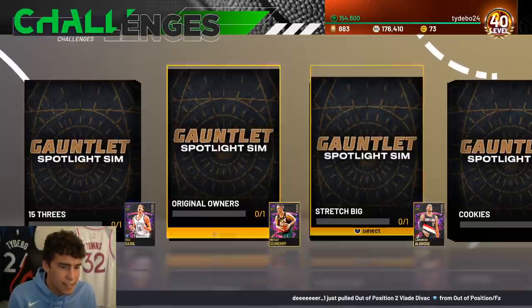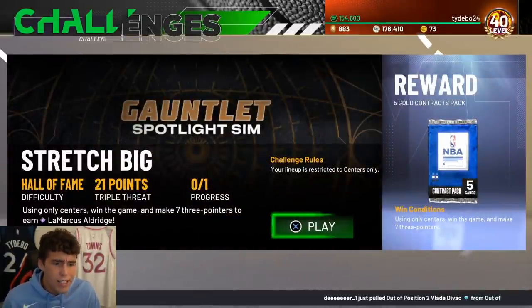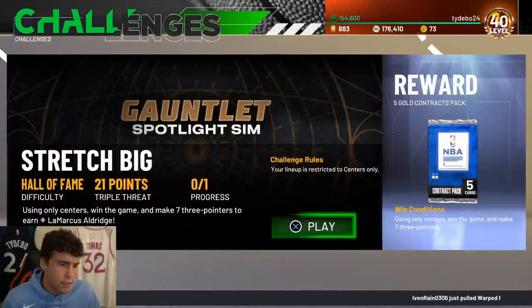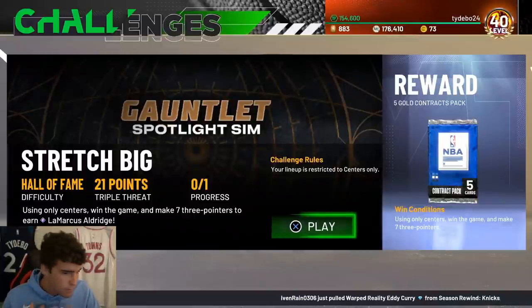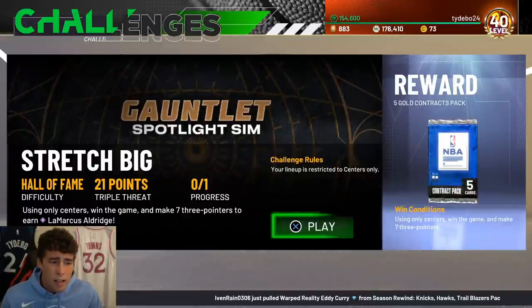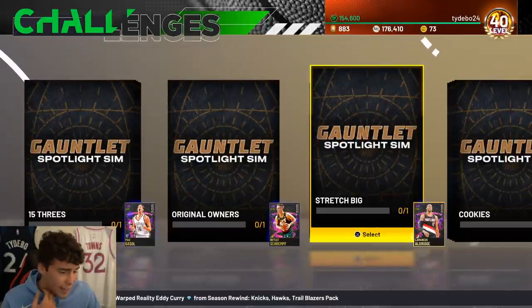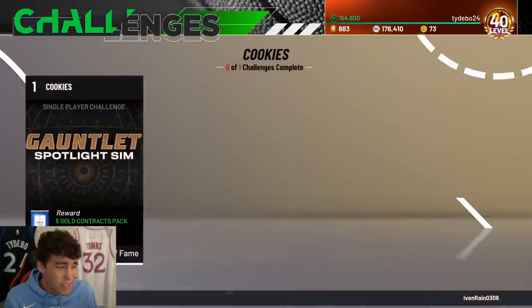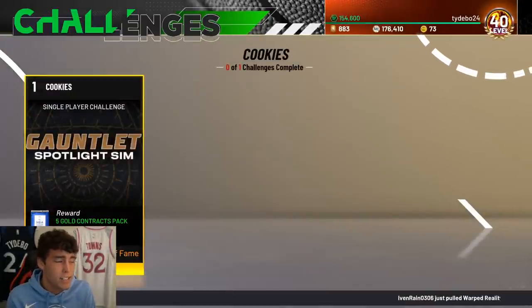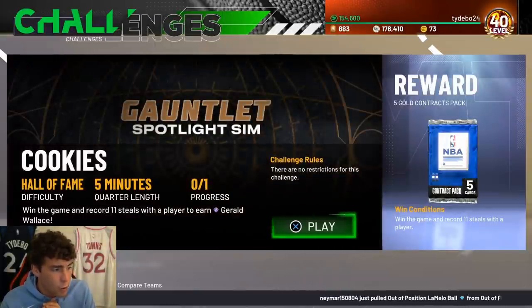LaMarcus Aldridge challenge - triple threat using only centers, win the game and make seven three-pointers. Easy to get done. Go in there with Bill Russell, whoever else, and all you've got to do is win the game. Another one of those easy challenges - some challenges are tough while others like this one are super easy.